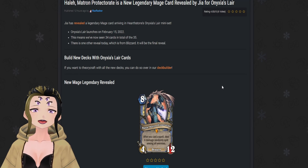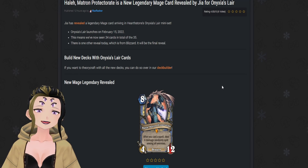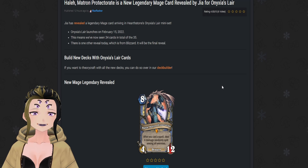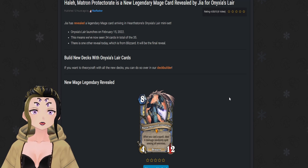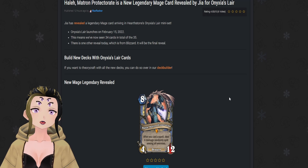Hey, it's Webs here and the final two cards for Onyxia's Lair have been revealed: a legendary for mage and a neutral Onyxia for everyone else. This will probably be a quick video because there's only two cards.